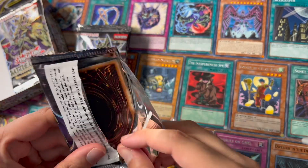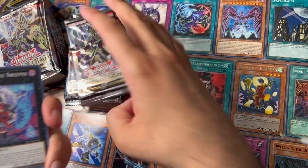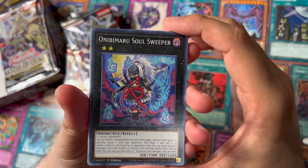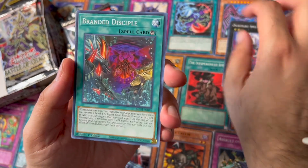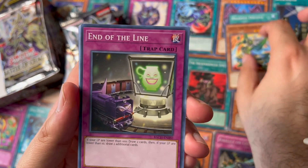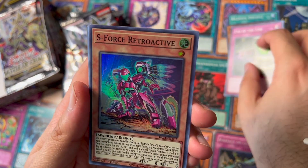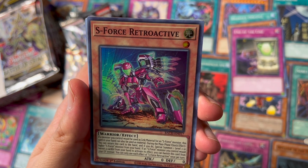Let's see if Konami has a good way of identifying where a starlight or ghost rare could be. Onibi Maru Soul Sleeper, Branded Disciple, Kaiza the Hidden Star, End of the Line, and our first super rare — S-Force Retroactive.